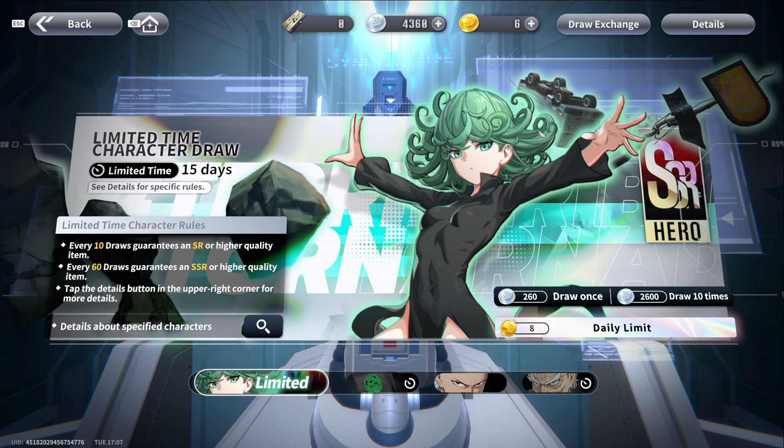I wanted to buy something and do more summons, but nothing is worth buying. Maybe when Saitama drops I might go full whale mode, but for possible big shaft I'm not spending money. That's why I decided to do this — we're gonna spend all World Silver on this banner because I really want to pull Terrible Tornado.